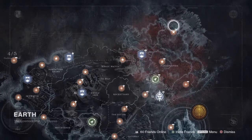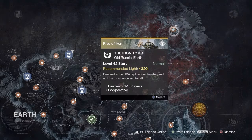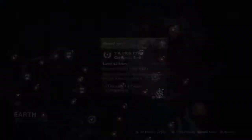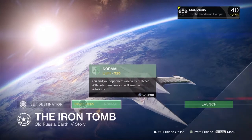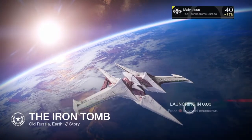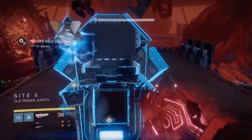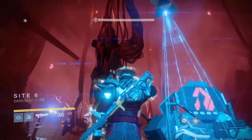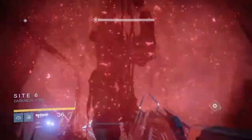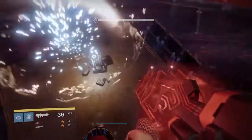It's going to be the story mission, the Iron Tomb. There are three boss mobs in there — you essentially just kill two of them. Kill one, pop a three of coins. Once he's dead, pop another three of coins, kill the second one, but don't kill the third one, or it's over. You'll have to do the whole mission all over again to get back to this point.